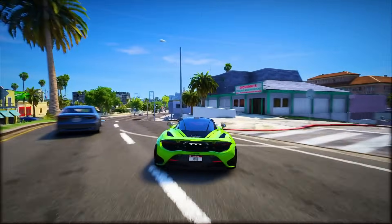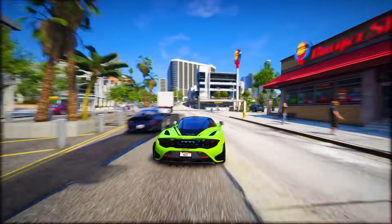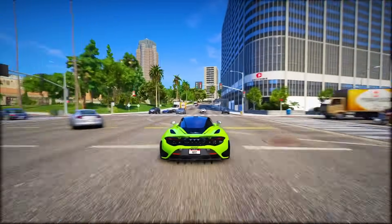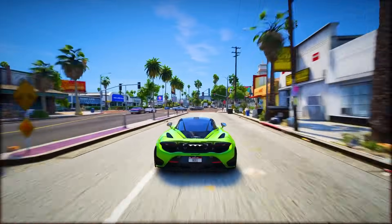Weaponry in GTA 6 takes a page from Red Dead Redemption 2, adopting a slot-based system. Instead of a large weapon wheel, you'll have designated slots for small firearms, melee weapons, rifles, and shotguns. There won't be infinite weapons, but players can drop and pick up weapons as they progress. During the game's creation, Arthur Morgan's hat made an appearance, but its inclusion in the final game remains uncertain.